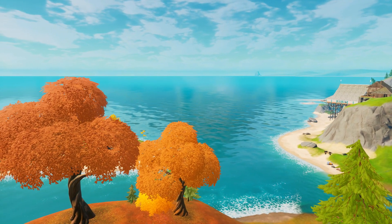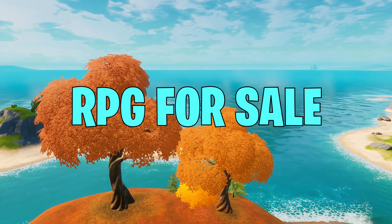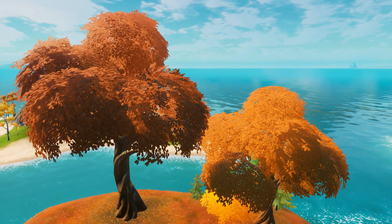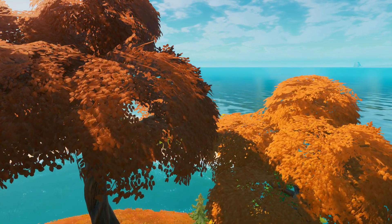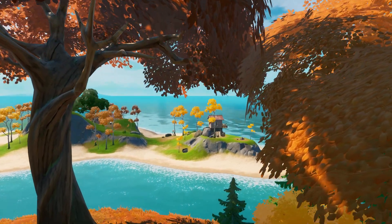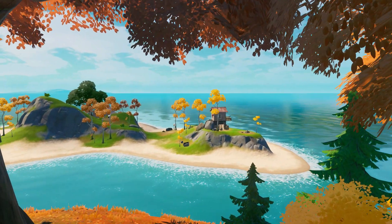At this drop spot, you can easily purchase an RPG using gold, and it is very easy to do because there are challenges that you can complete with the various NPCs that spawn near the Flopper Island area. RPGs are very useful in competitive — they are useful for end-game conditions, W-keying, and taking height.